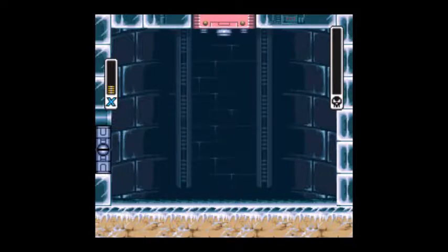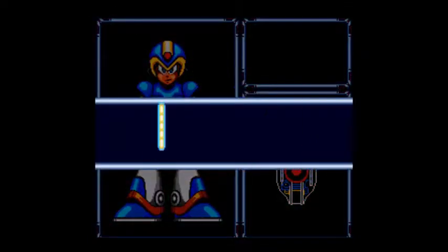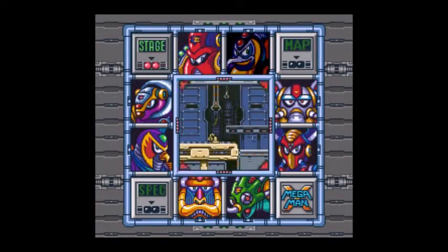With that, we've beat Chill Penguin. Let's see what weapon we got. We got the Shotgun Ice. It can shoot ice and then it'll bounce off walls if it hits a wall. And it turns us light blue. Okay, so — about five minutes. Let's take on another Maverick.